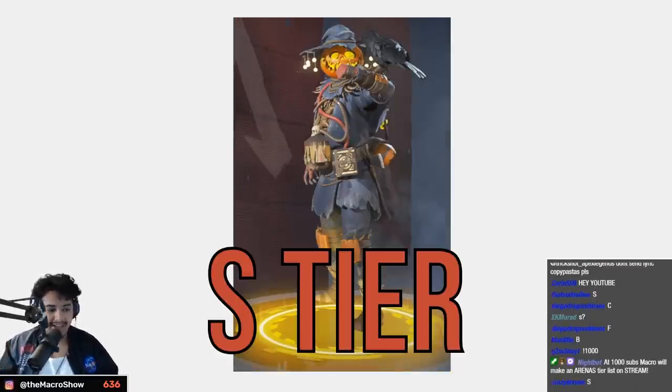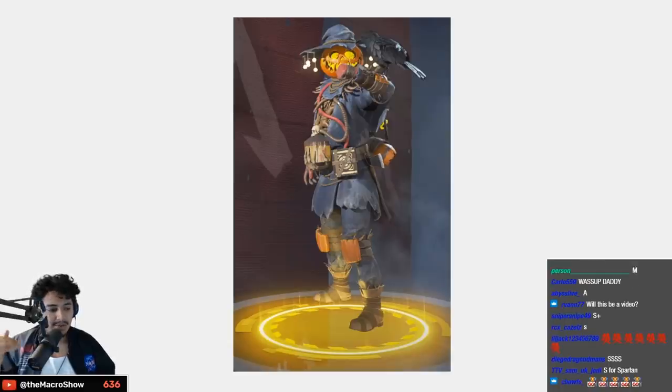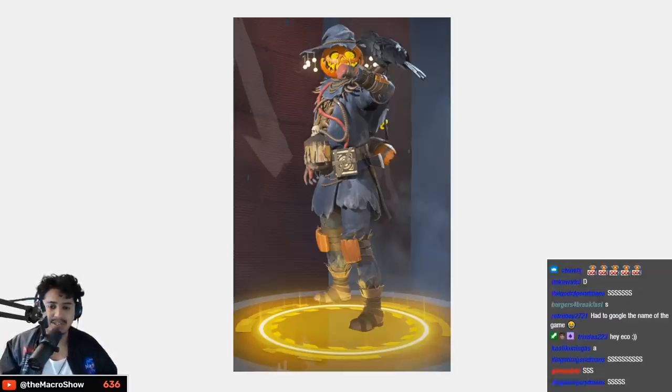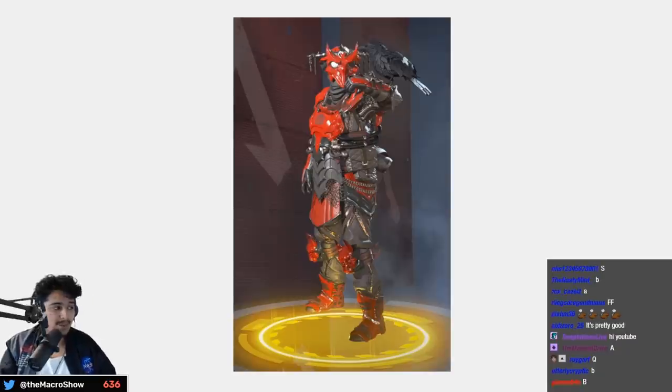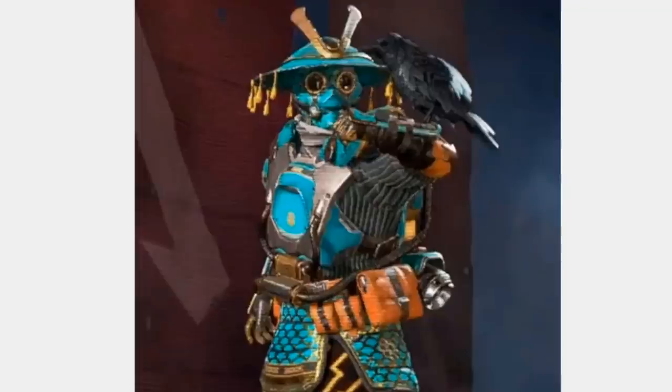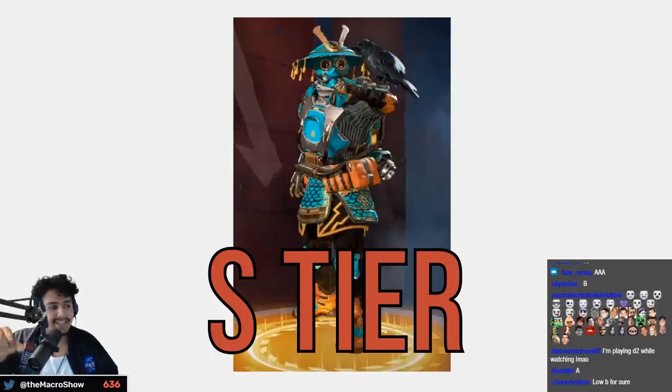The pumpkin head is one of the few Halloween slash Christmas themed ones I love rocking year-round — just such a cool skin. The Intimidator — personally don't like it that much, low B tier. This reskin is beautiful — S tier. Anytime a skin gets recolored into a beautiful color choice, it goes S tier.